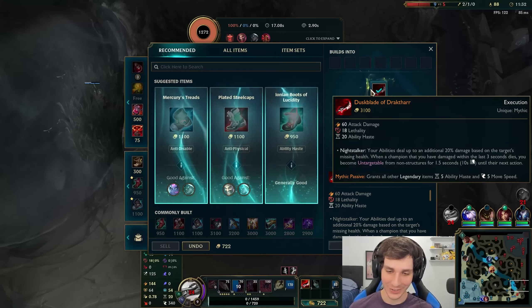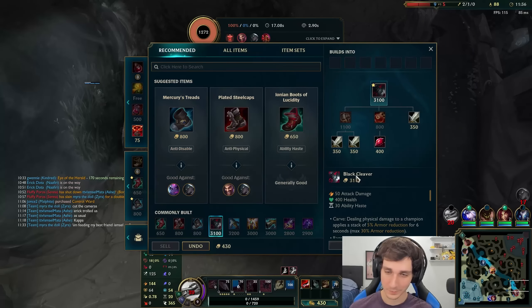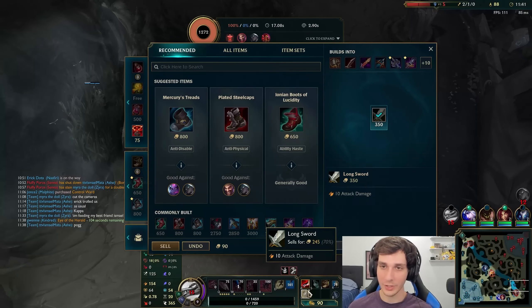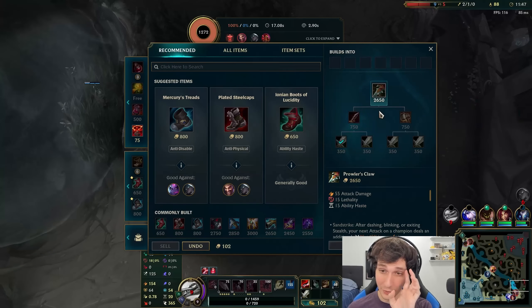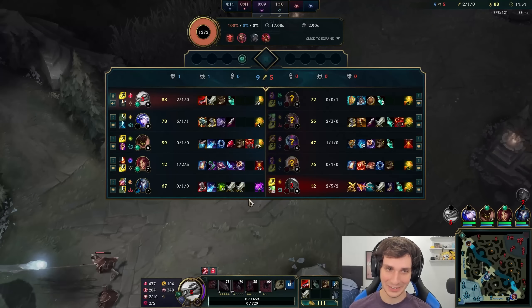Let's get boots and work on our build. Duskblade is my first item. For the second item, something else with lethality — maybe a Collector could be good on this champion. Either Collector or Prowler's Claw. I think both of those could be pretty good.